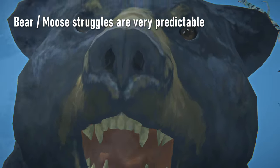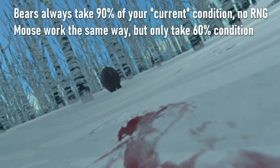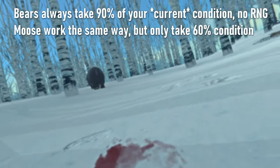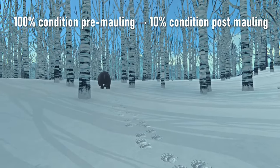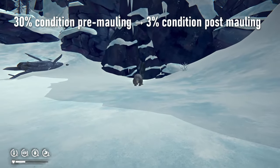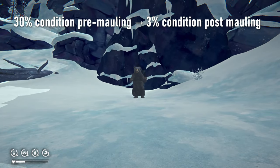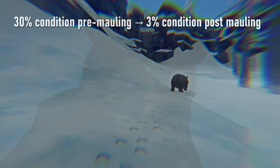When a bear mauls you, you lose 90% of your current condition, while moose stompings lower your current condition by 60%. Note the word current, not maximum. If you're at 100% condition, you drop down to 10%, but if you're at 30%, you still survive with 3% condition.